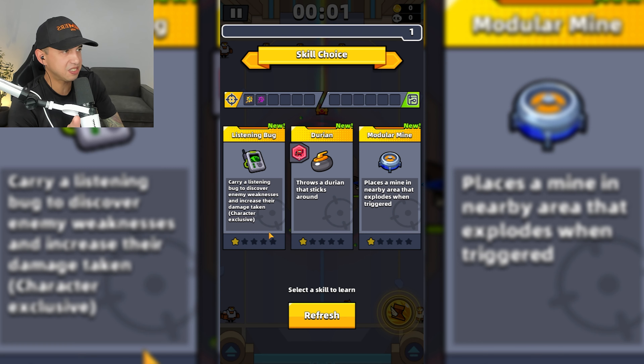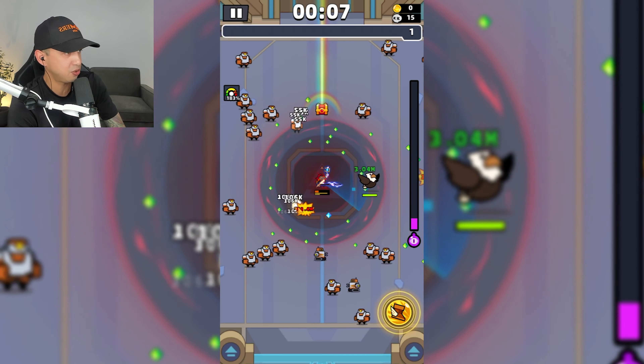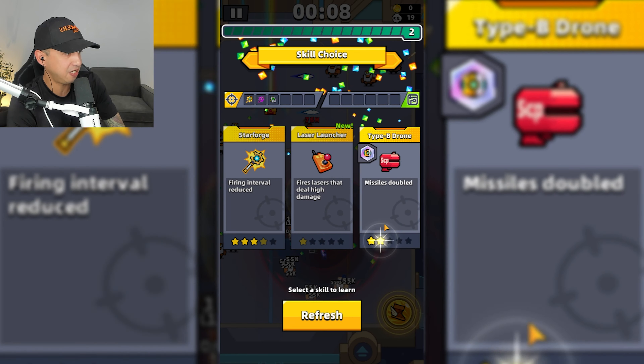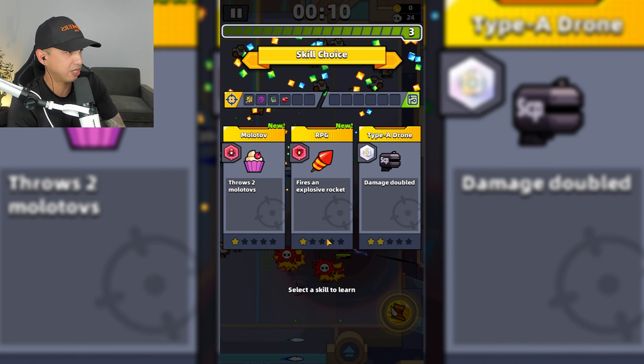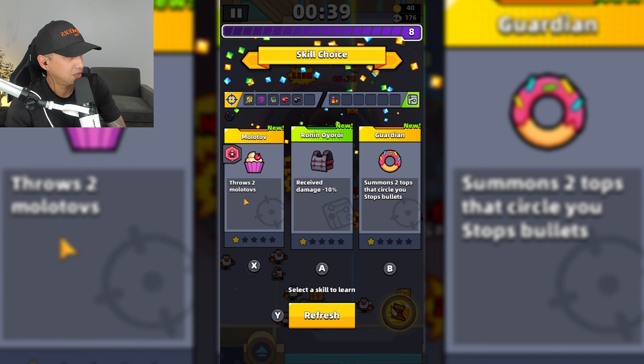This is chapter 165, and we have the Listening Bug — carry a Listening Bug to discover enemy weaknesses and increase their damage taken. Now we have this blue force field around us. It looks like radar, it looks like sonar. And when an enemy steps inside of it, we can deal more damage to them. They will get these shields above their heads. Here comes an Elite from the corner — we wiped it out.